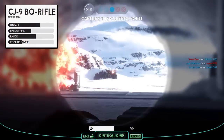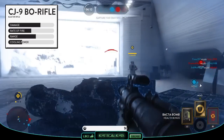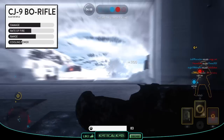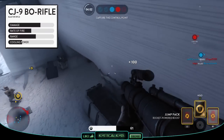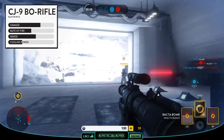The CJ-9 Bow Rifle has a semi-automatic blaster mode which feels like a slower-firing Relby with slightly higher damage. The blaster will kill up close in about 4 hits, though it gets weaker over distance and will probably take about 5 or 6 shots to bring down your enemy depending on range. The rate of fire isn't particularly fast — it feels just a tad quicker than the X8 Night Sniper.